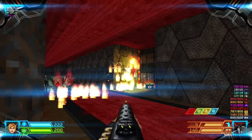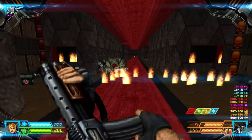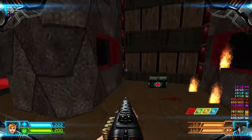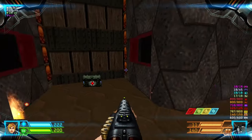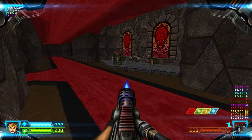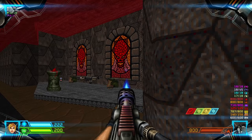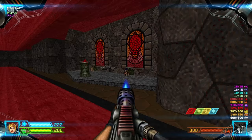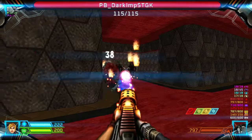Right now let's take care of this Mancubus and some imps over there. Another imp over there. Now as the initial imps are taken care of, there's a weapon upgrade over there. We're inside the Unholy Cathedral or something, so let's head to the left — there are Pinkies and Imps.